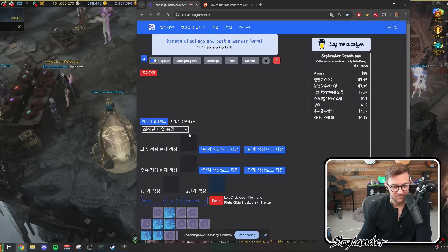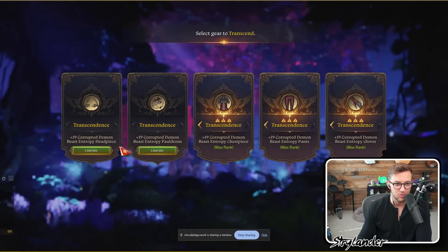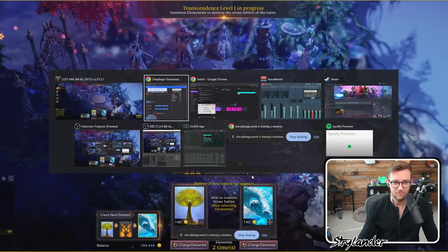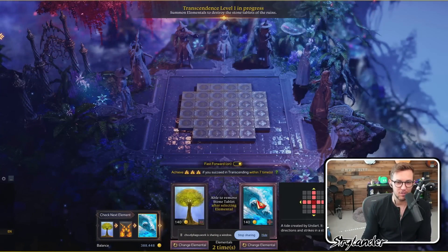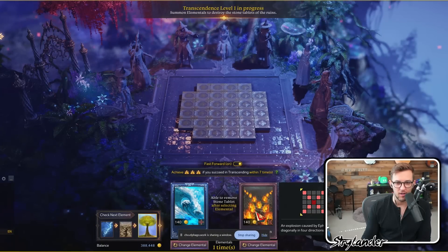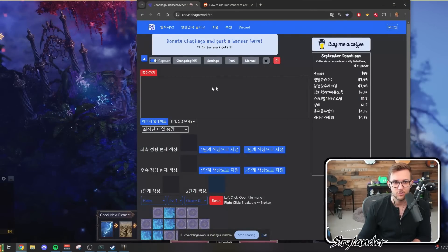Now that the game is captured, click the third button — the game capture settings. Before getting into those settings, I'm going to start one of my transcendence pieces — this is my reaper that I've been neglecting. She's been 16/30 for like three weeks. Once the transcendence board is open, I'm going to change a tile because I want a blue one, and I want two different options — one of each level in my cards while doing this setup, and you'll see why later.